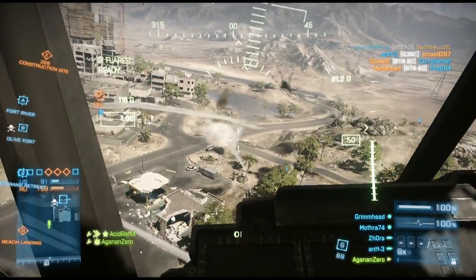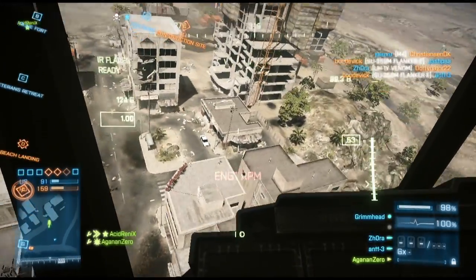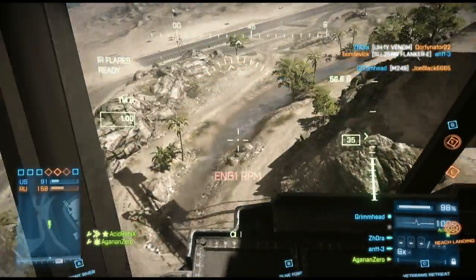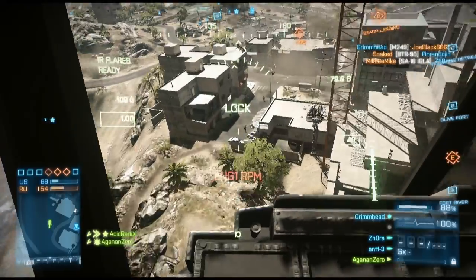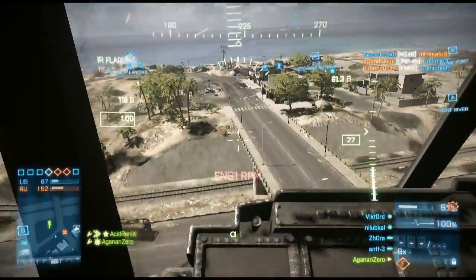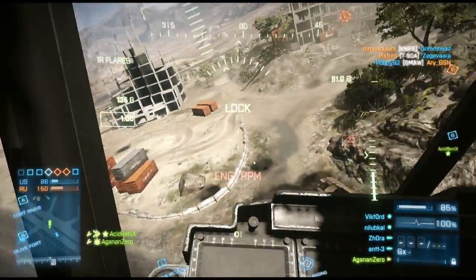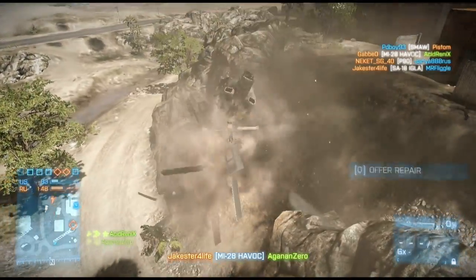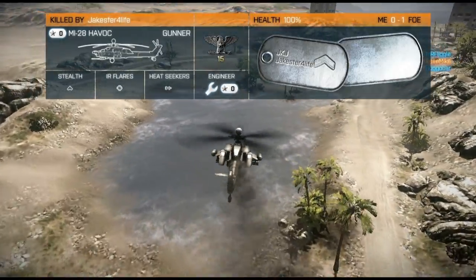Once those MCOM stations are armed and clear of enemy activity, keep hovering around them to make sure no one gets in to disarm them, while also keeping the enemy team preoccupied so your ground team has an easier time defending. Once those MCOM stations explode, move on to the next area and repeat the process. That's it from me — I hope my evasive and aggressive flying tips for the transport chopper are useful. If they are, give me a thumbs up, let me know in the comments, subscribe to my channel, and I'll see you on the battlefield.